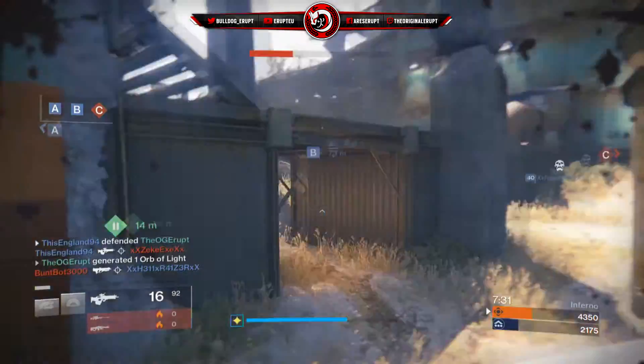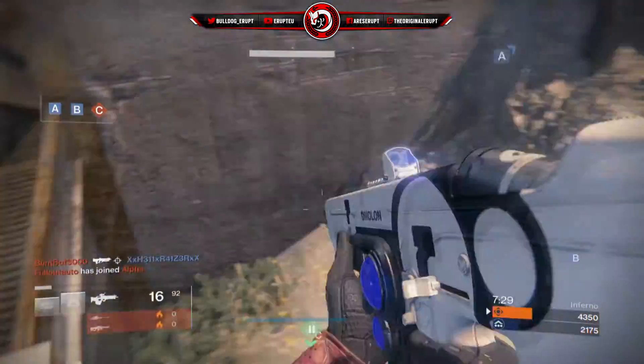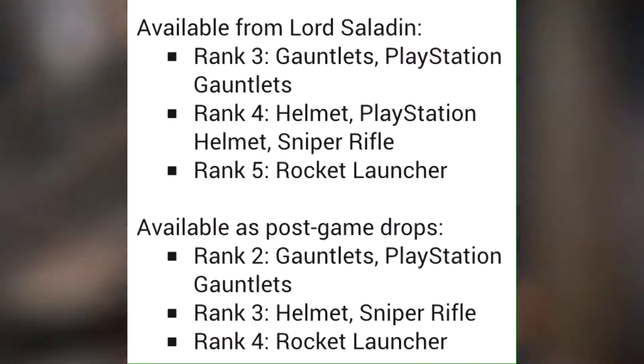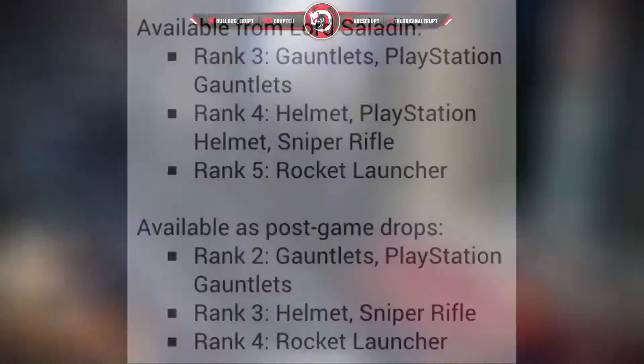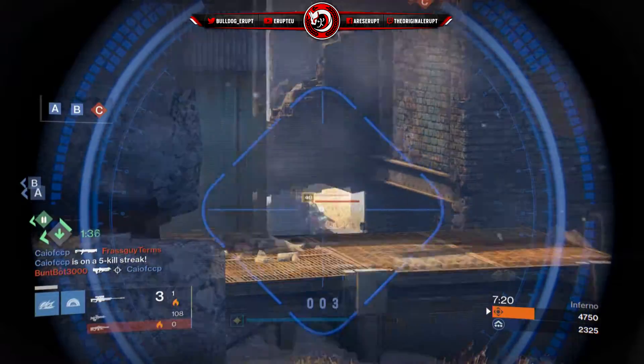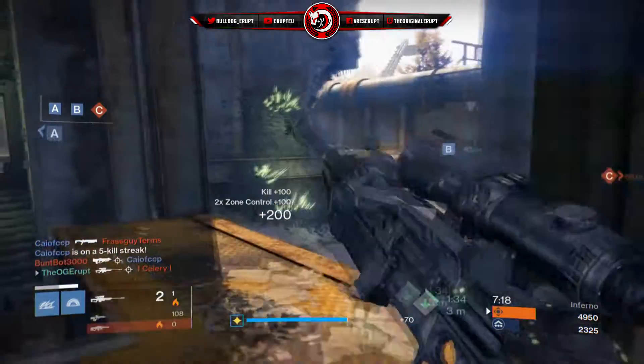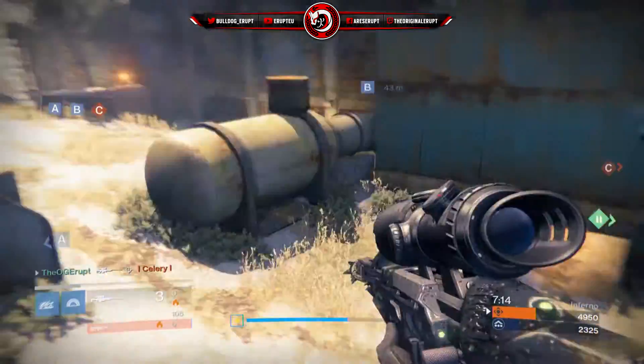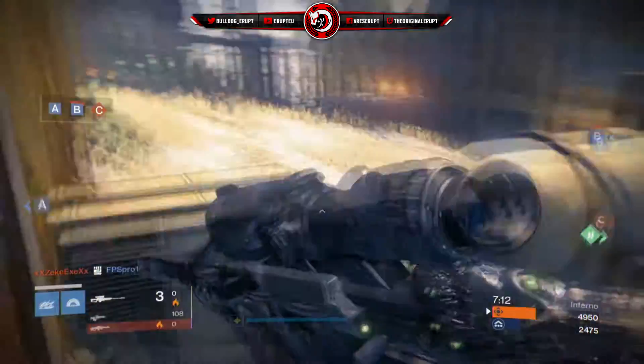For post-game drops: rank 2 Gauntlets and PlayStation Gauntlets, rank 3 Helmet and Sniper Rifle, and then rank 4 Rocket Launcher. Most of the exclusives are only available from Lord Saladin, so if you're on PlayStation 4, Lord Saladin is the guy to go to once you've reached rank 5 — everything will be available to you. Remember to make sure you have a lot of legendary marks so you can buy all of this cool gear.